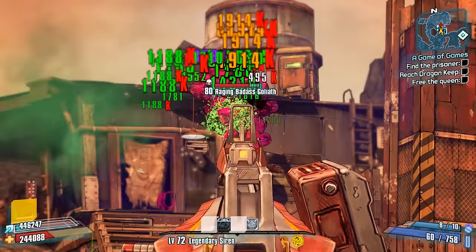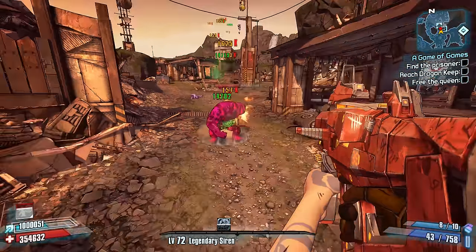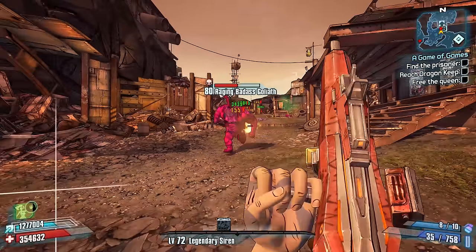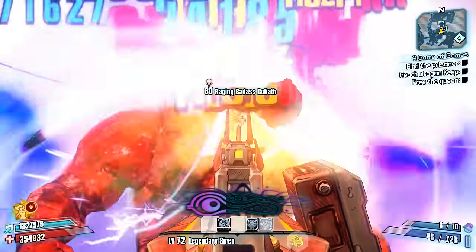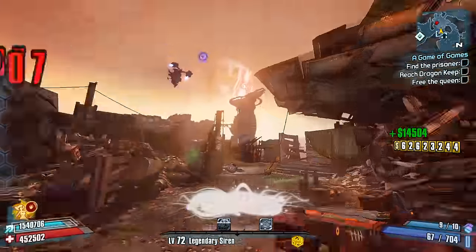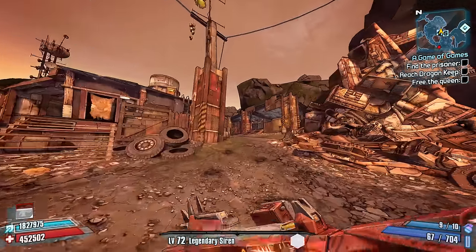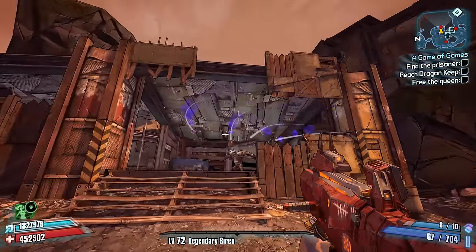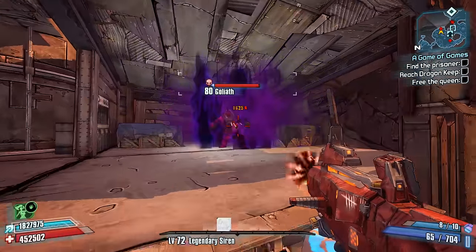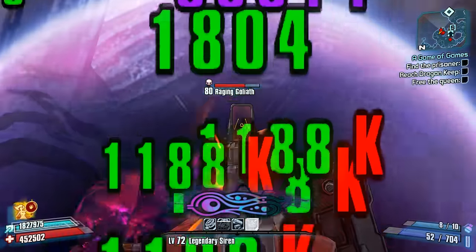Most of the other uniques are pretty good, like the Fibber, Lady Fist, Bitch, Slow Hand, Morningstar, and Fremington's Edge. And of course, the Hyperion unique shotguns are also amazing — you've got the Heartbreaker, Conference Call, Interfacer, and the Butcher, which are all fantastic weapons. I would say Hyperion tends to be one of the better manufacturers in Borderlands 2 when it comes to weapons, as most of the weapons they tend to make are pretty good.